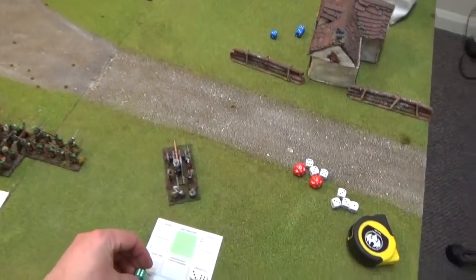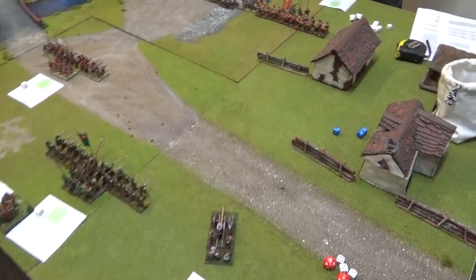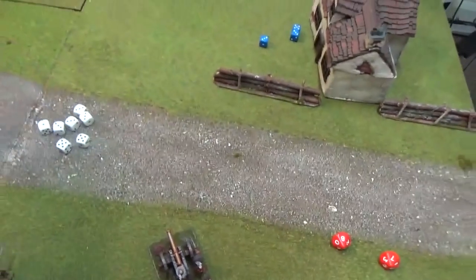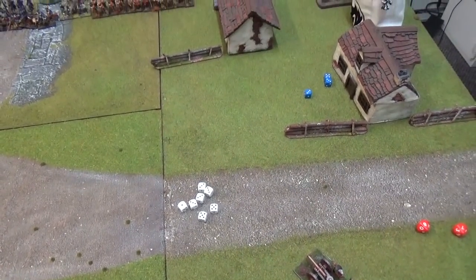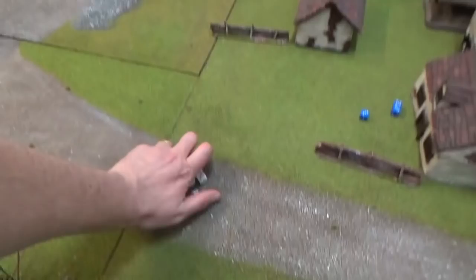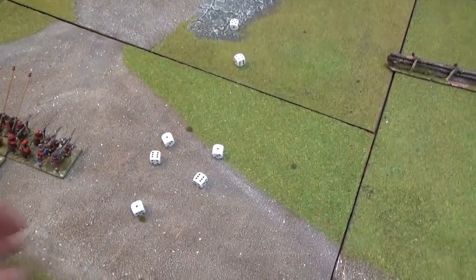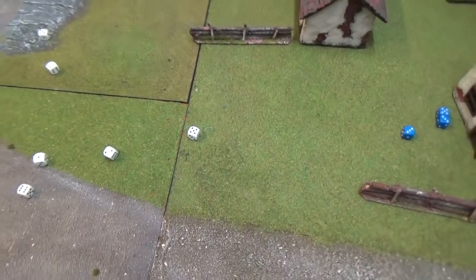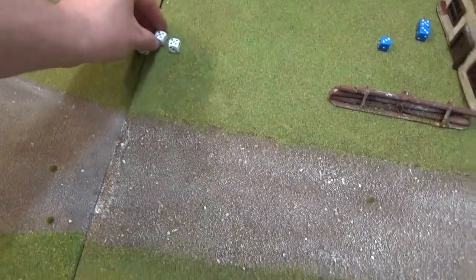We're going to order the saker to try and shoot down the parliamentarian saker. 6 dice plus 1 for being in good order - 7 dice total. Needing 6s to hit the enemy saker. 2 hits. For sakers we need 4s to kill the crew - 1 dead. That's a casualty - put it on the damage chart.